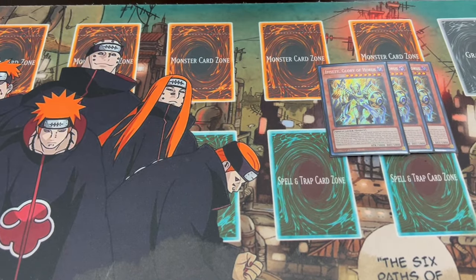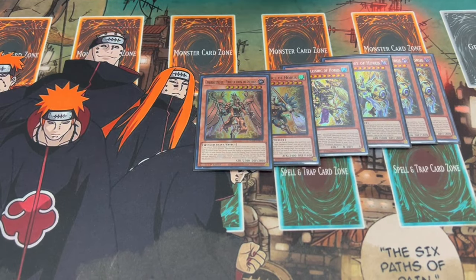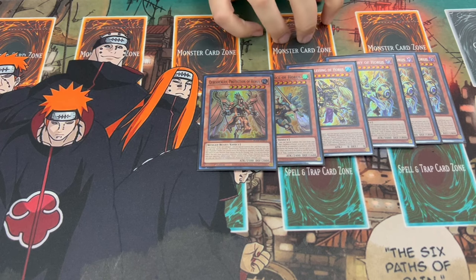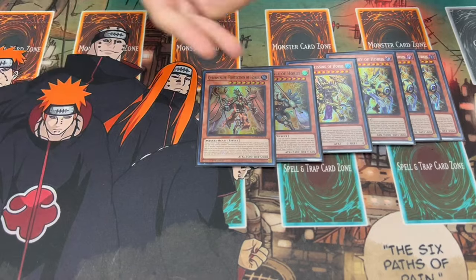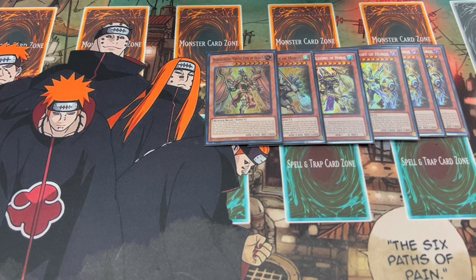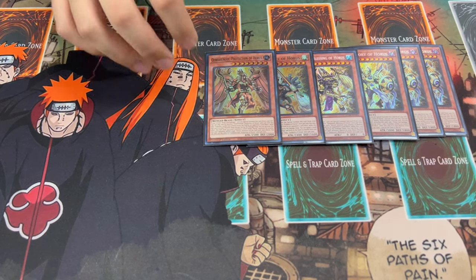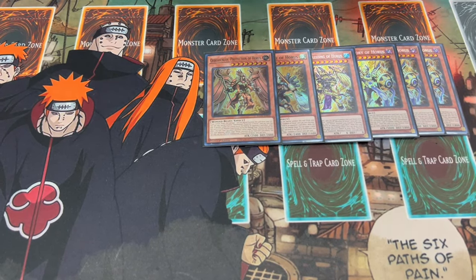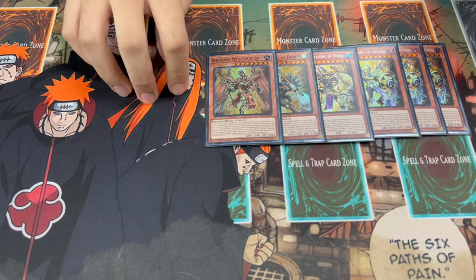First things first, we are playing three of the Imseti, of course, and then we're actually playing one of all the other names. So you want to play all of them. It's actually really important to play multiple of these. Drawing them is actually not a bad thing in this deck, because let's say you draw Imseti plus another one, and go Imseti, pitch the other one — you can summon multiple of them. It gets you to your Rank 8 plays and your link plays as well. So I really like running the full package in this, especially with this build. It's very heavily focused on these cards and recurring them every single turn. They're also pretty big bodies, and it helps you OTK on turns three and onwards.